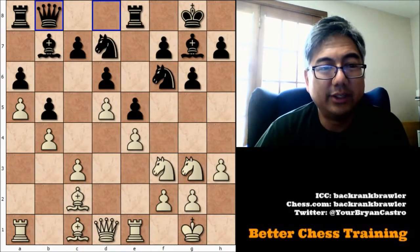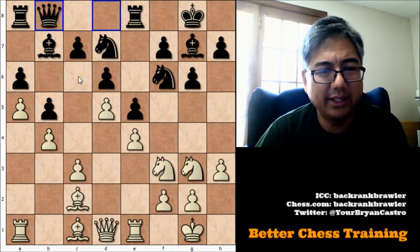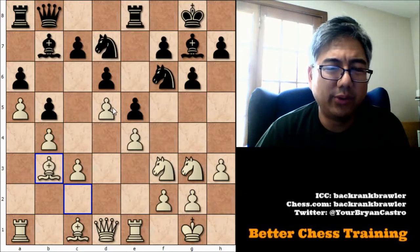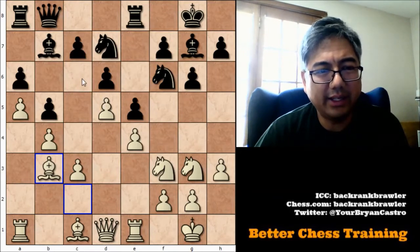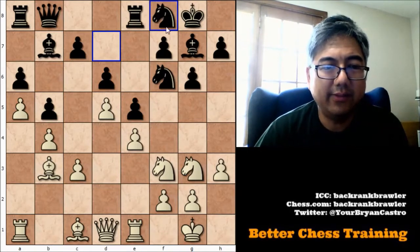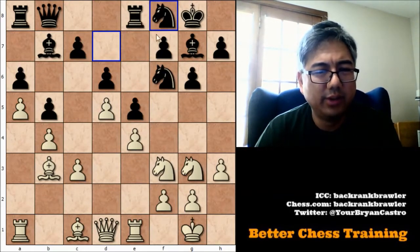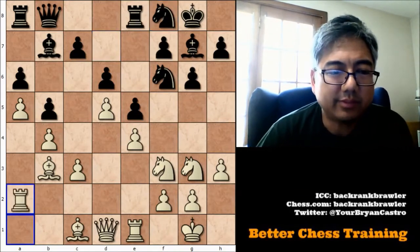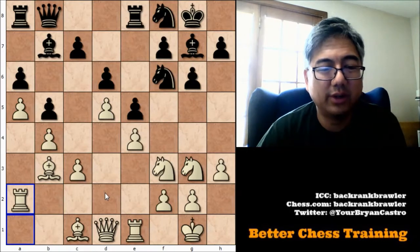Queen to B8 — I think this is to help support what black is planning. Black is playing for the C6 break, while white might eventually want to play C4. Bishop to B3, which both supports an eventual C4 and prepares for if black plays C6. Now, the knight goes to F8 — this is signaling that C6 is coming, because we want to dislodge this pawn and perhaps give the E6 square to the knight. Because of that, Rook to A2 comes, preparing to swing over to D2 as this file may be opening soon.